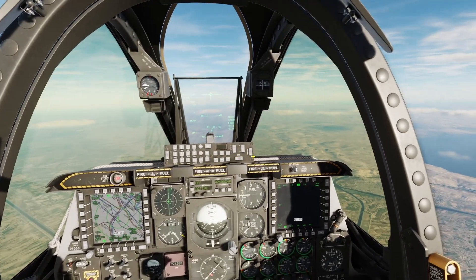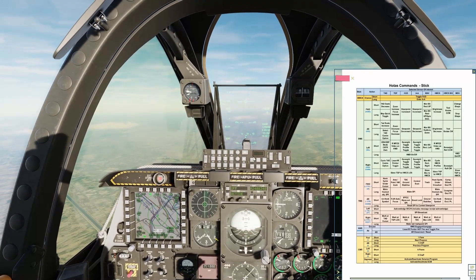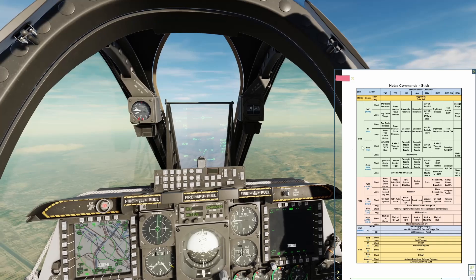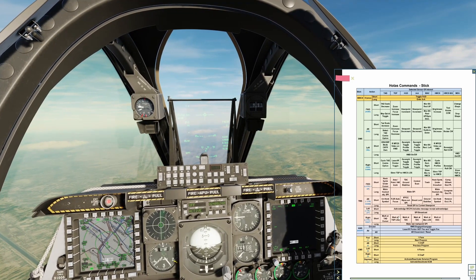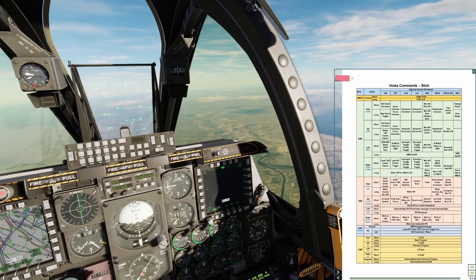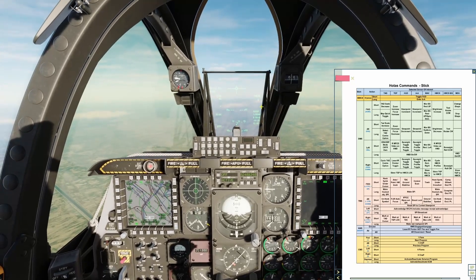One thing that's very useful in the A-10 is, because there are so many controls, you have these kneeboards you can open by pressing K, or right shift K to hold it open, and your brackets to switch between pages. It's kind of like a cheat sheet — it tells you what each control does depending on what sensor you have set as SOI, or sensor of interest. We're going to be focusing on TGP mostly today, because that's what we'll use to find targets and guide our bombs to them.